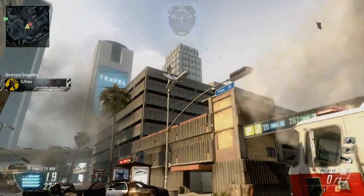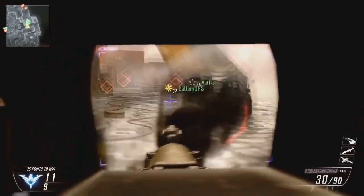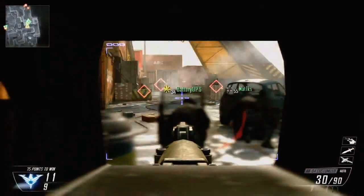It looks like the new stinger is called the HIJ-18AA — I assume AA stands for anti-aircraft. It looks a lot like a stinger to me. One round to take out, though some might take three. There's also a new reticle here — holy tunnel vision. I don't know if I'll ever use this thing. Nobody will ever use the target finder.